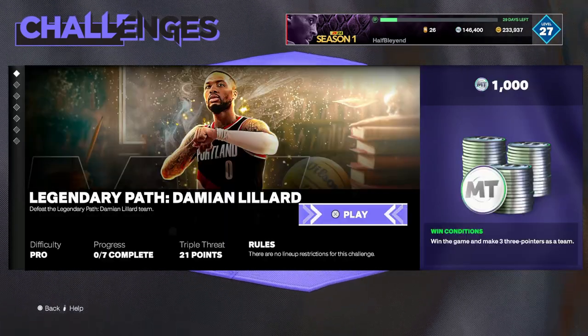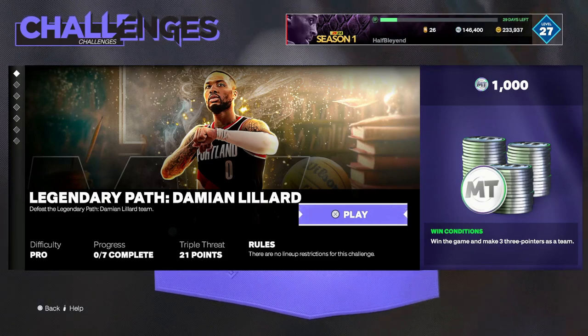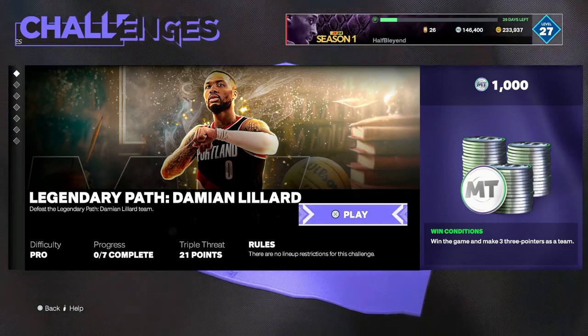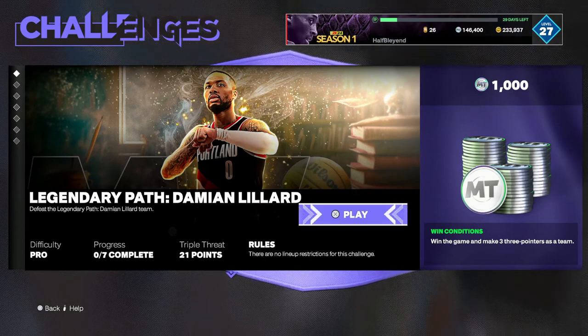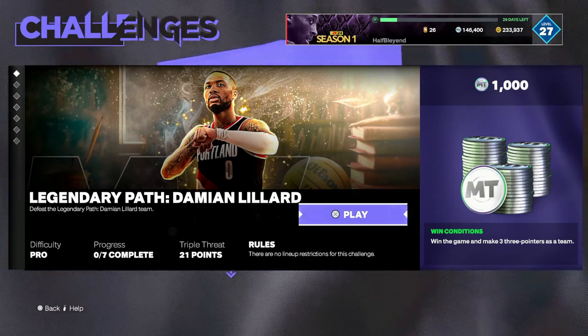So the first one here is the Dame Lillard challenge, and it's win the game and make three three-point shots. That's actually not too bad. I can show you guys some easy ways to get threes on triple threat — it's on pro difficulty, so it shouldn't be too bad, but I will see if I can help you out a little bit with getting open.